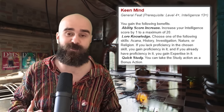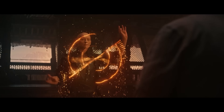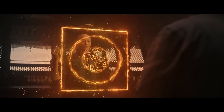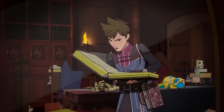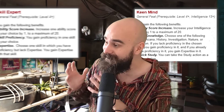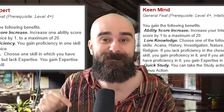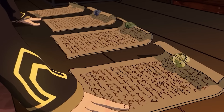Keen Mind used to suck, right? Well, the new one is better, giving you a plus one to intelligence and giving you proficiency in one of these skills. But if you already have proficiency with one of those skills, you get expertise instead. You can also take the study action as a bonus action now. But the study action isn't very good in combat, so honestly it's pretty meh. It's better than before, but Keen Mind is still outclassed by the Skill Expert feat, which is in the same book. Unless someone can find a way to break taking the study action as a bonus action each turn, Keen Mind is still bad. It goes in D-tier.